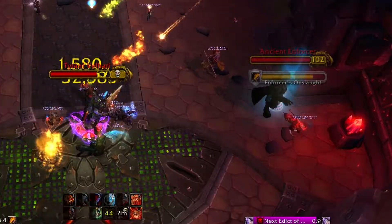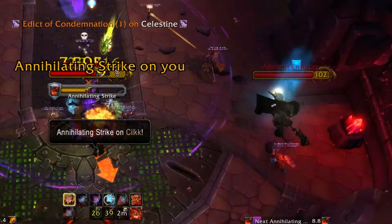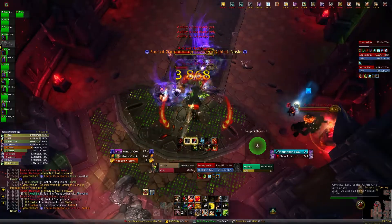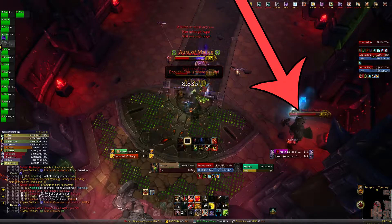It does raid-wide AOE periodically and spawns a fireball in the direction it's facing that you don't want to get hit by. Having three tanks for this will make it much easier. We did it with two tanks who just tank swapped on the boss as needed. Whoever is tanking the add should fight it away from the boss and face it towards a wall for the fireball.